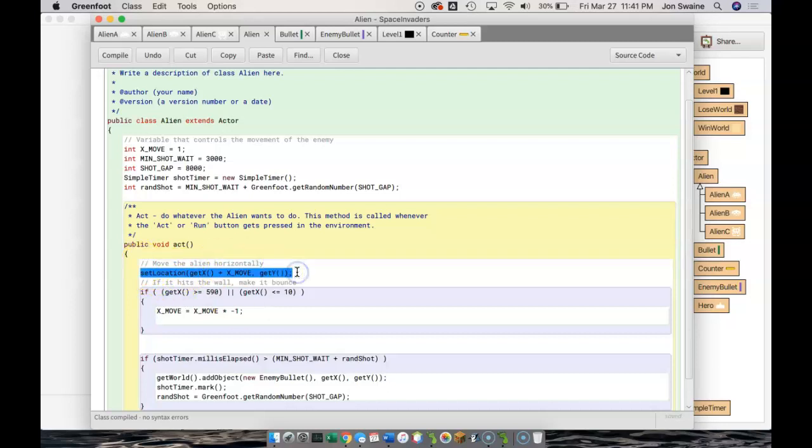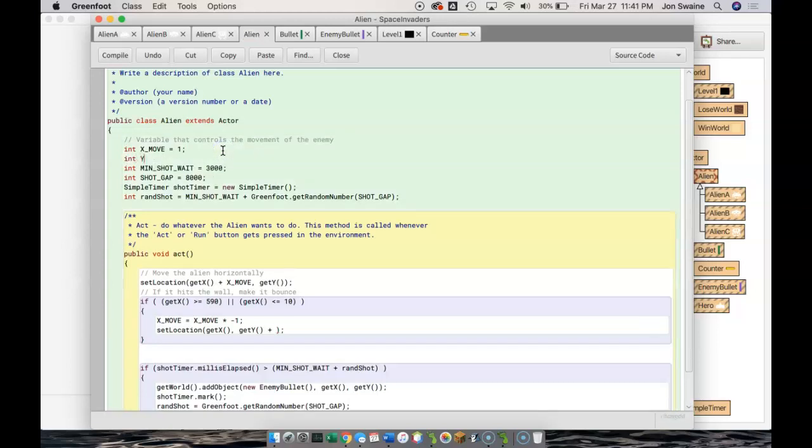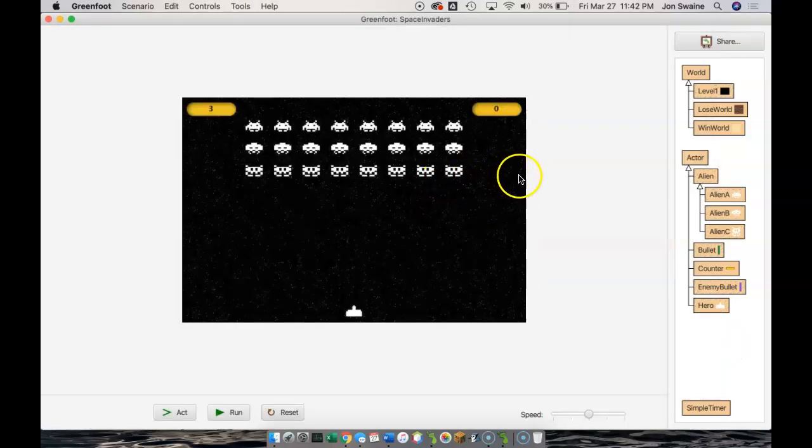We have code that moves the alien horizontally. I'd like to also change the Y coordinate — move it down the screen. Let's make a variable: int yMove. The yMove value is going to be whatever amount the alien moves down the screen when it hits the wall. So this line says: if the alien hits the wall, make it bounce horizontally and move down the screen by yMove. If we've done this right, the alien should move over, still bounce back, but you should also see it move down the screen.